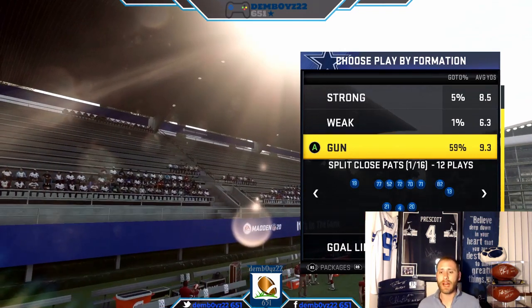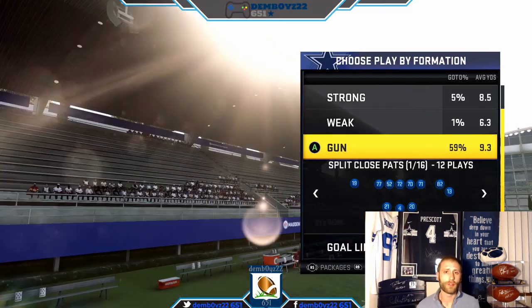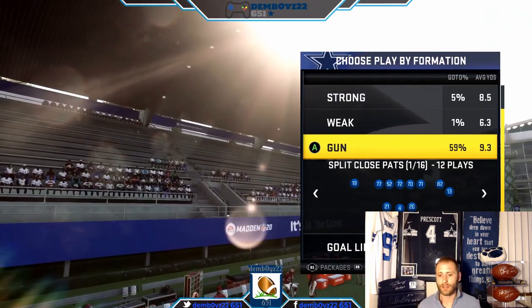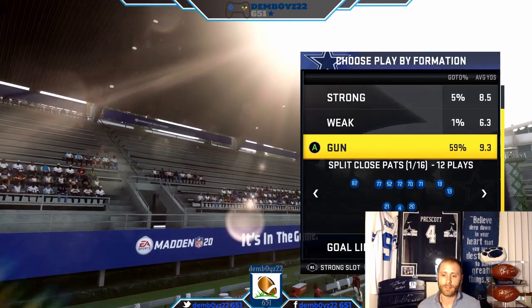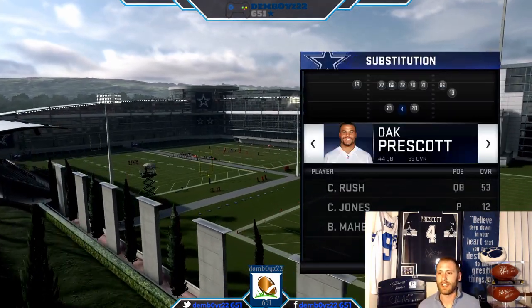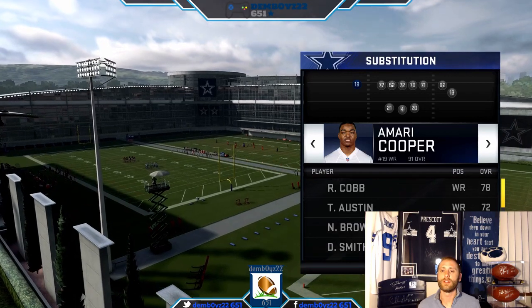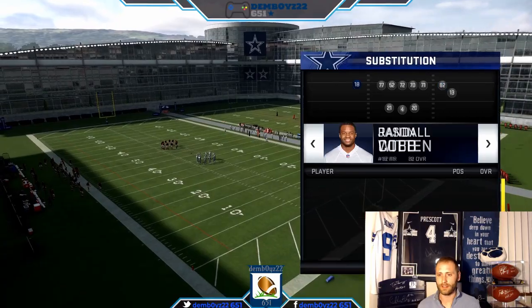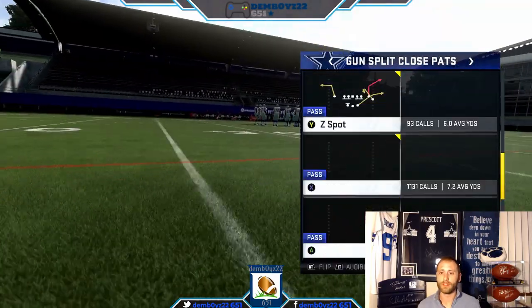This is going to be Z Spot, like always guys. I haven't mentioned this for a while, so if there's anybody new — we're going to go into packages, hit left on the right stick to Strong Slot, then go over here to Show Coop and put Cobb in. That'll tell you that you still have a tight end, but when you come out, you do not.